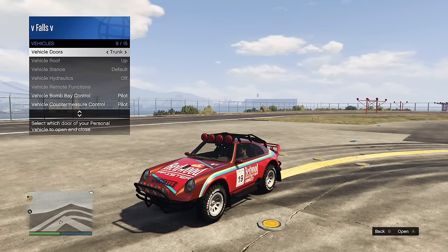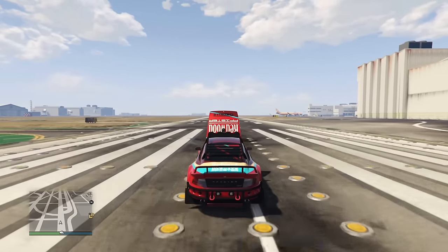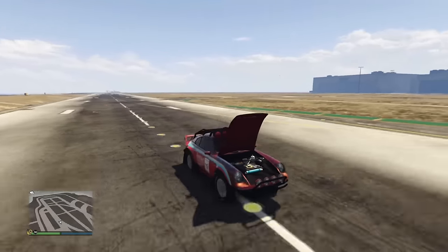Cars that have a hood with no engine in them are classified as a trunk. Therefore, when you drive, the trunk or hood does not fly off — even though the aerodynamics are still the same and it's still a body panel going against the air. It will not fly off no matter how fast you go.